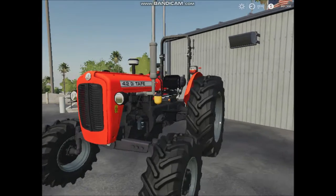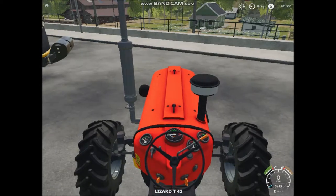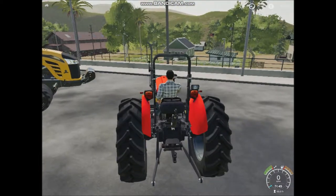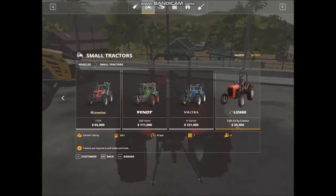They can get destroyed within seconds. Now let's get into this. Straight away it says Lizard T42. Before we go driving it around, I should show you it in the store — it's got a good thumbnail photo, and it's got the creator there. 320 horsepower — that is certainly not what a tractor of this type is like. It should be like 37 or 35 horsepower.